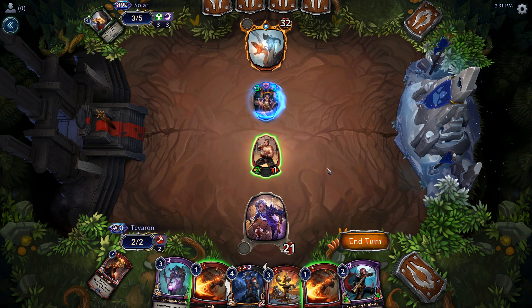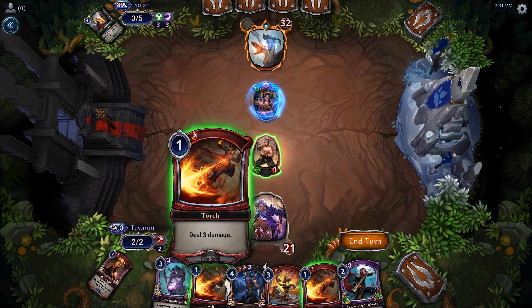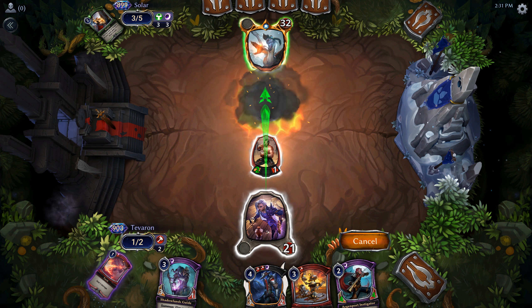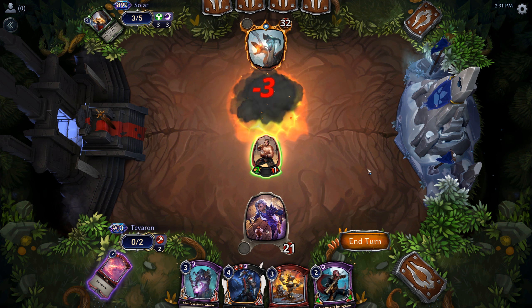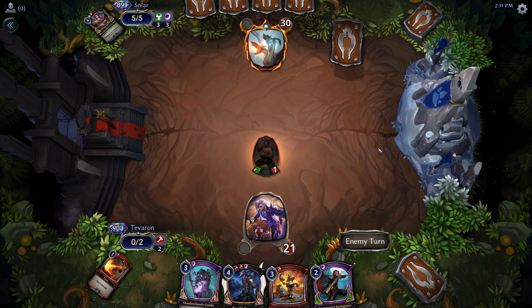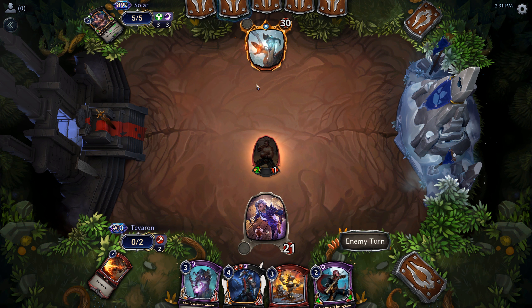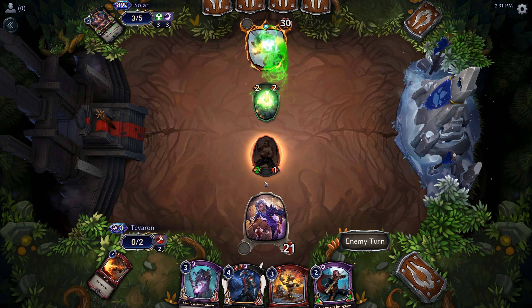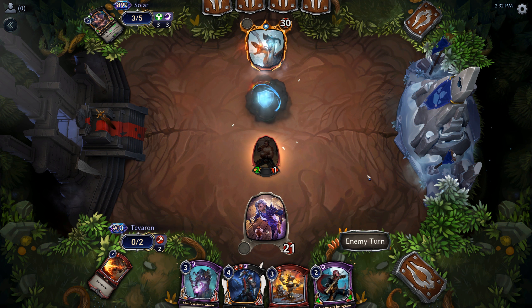We can't play out our Instigator since we don't have Shadow. Keeping this hand was really bad. What's even worse is we have to waste an extra torch here to deal with that, but we can't afford to leave it out if we want any chance of turning this game around — which, in all honesty, at this point with them at 5 power and 30 life, we're just not going to.